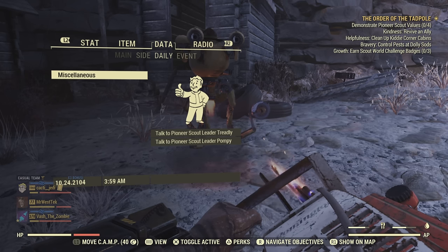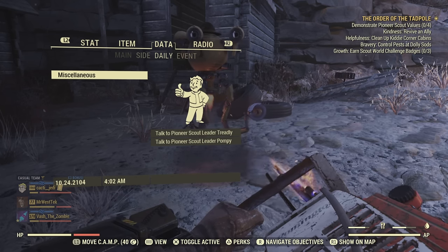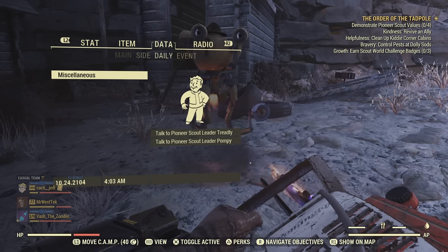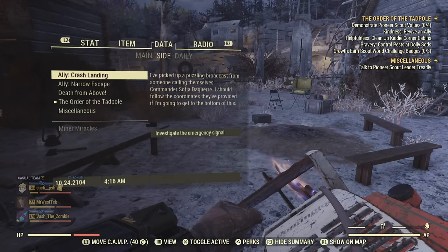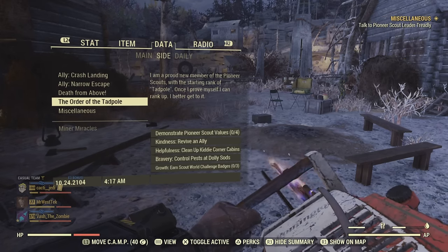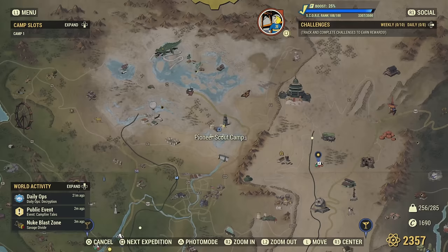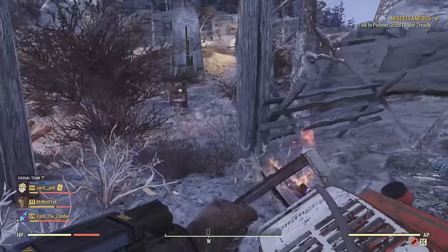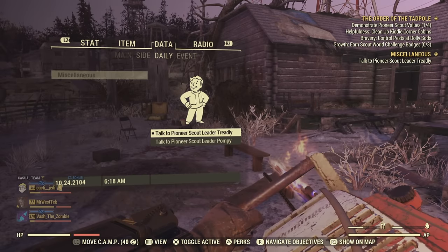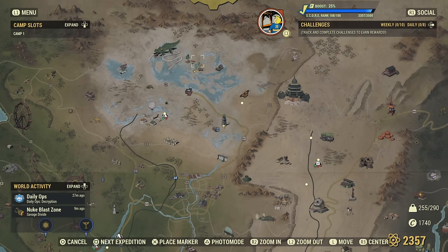Now this confused me a bit, so it might not confuse you, but trust me it has the potential to. If you take off miscellaneous, you will not be able to see these two objectives on the map. You need the Order of the Tadpole to be active. If you take that off, the miscellaneous missions won't show you where to go. So what you do is take those off, make sure the Order of the Tadpole is on, and then it'll show you to come over here.